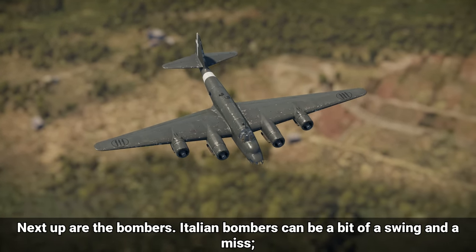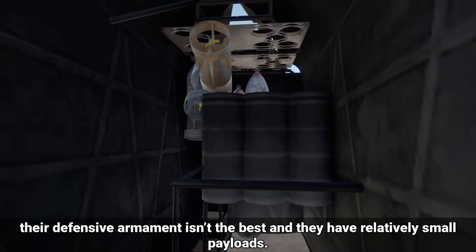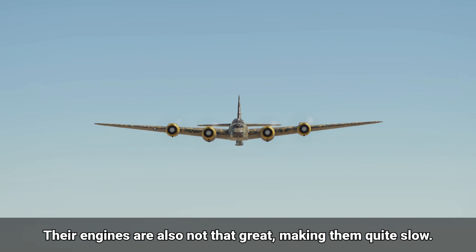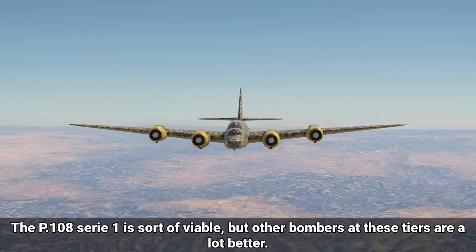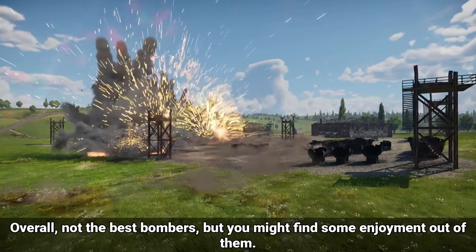Next up are the bombers. Italian bombers can be a bit of a swing and a miss. Their defensive armament isn't the best, and they have relatively small payloads. Their range is also not that great, making them quite slow. The P.108 Series 1 is sort of viable, but other bombers at these tiers are a lot better. Overall, not the best bombers, but you might find some enjoyment out of them.